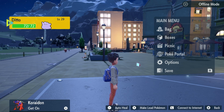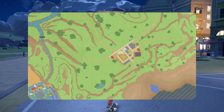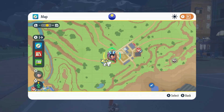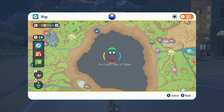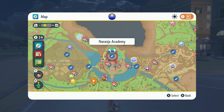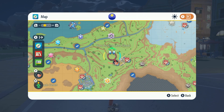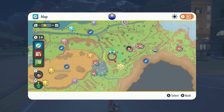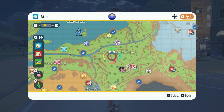Just for the record, Nidoqueen and Nidorina — the female versions of the Nidoran line — cannot have eggs, though they're not in this game anyway. If you want to get your Ditto, the best place to go is Medali. It's right by the crater up here near the path to the academy, and if you go left and come up here you can reach Medali.